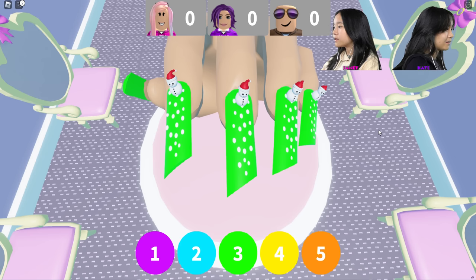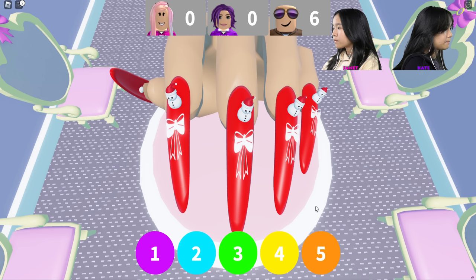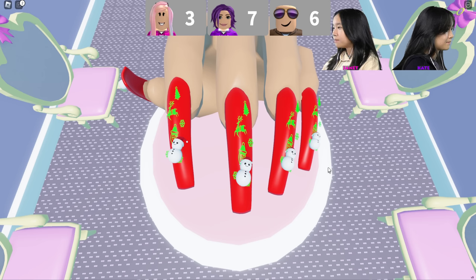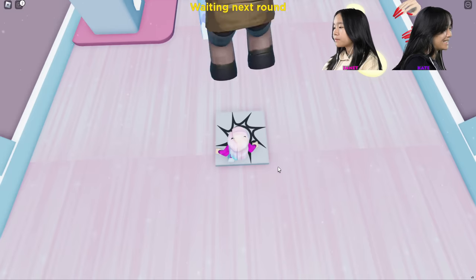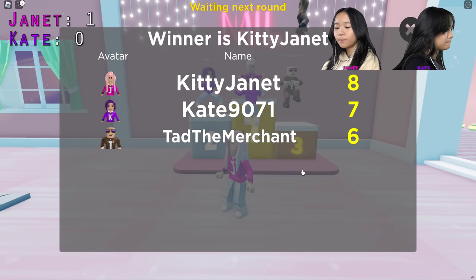Oh okay, whose is this — is this yours or Tad's? These are Tad's. Anyways we're all gonna give each other three points because if you don't, your score goes down. This looks — these arcade nails — okay I'm just gonna give you a three. Oh Tad gave you a four. Okay these are mine. Tad gave me a five! Oh yay. You gave me a three right? I gave you a three. That means mine were better than yours. Should I — he gave you a one. I win! So I get a point for that round.